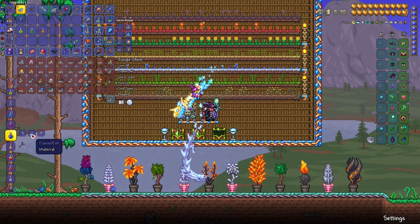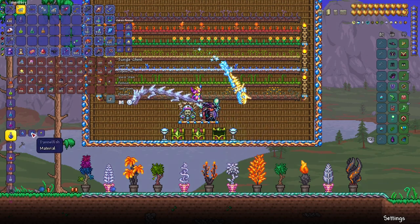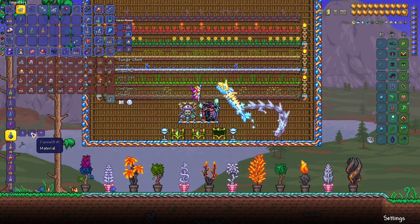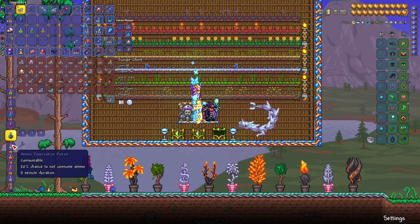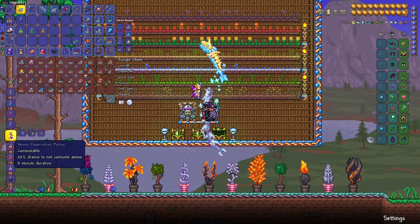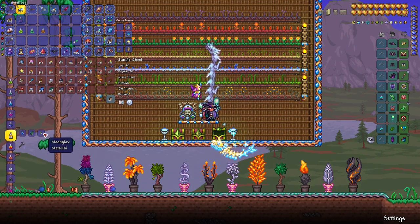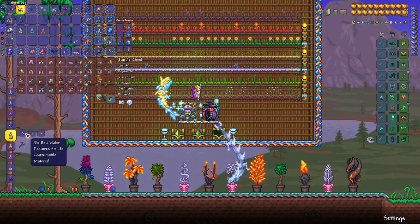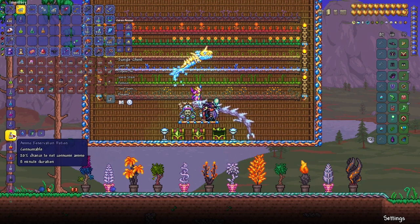Calming potion requires damselfish and daybloom. Damselfish can only be obtained by fishing in sky lakes. This potion decreases enemy spawn rates, which is very useful. Ammo reservation potion is great for rangers — it gives a 20% chance not to consume ammo. It requires double cod, obtained by fishing in the surface jungle, and also needs moonglow. This is easy to get.